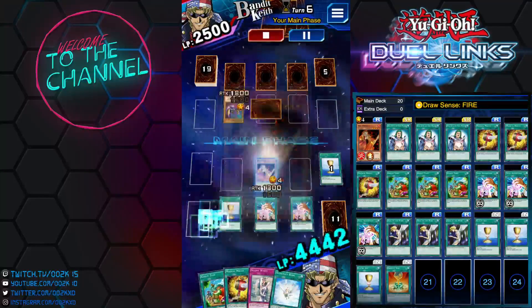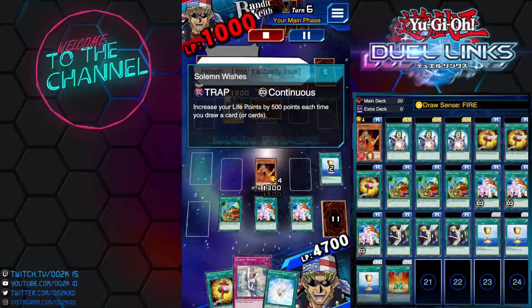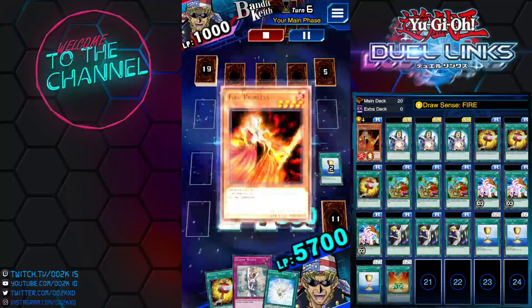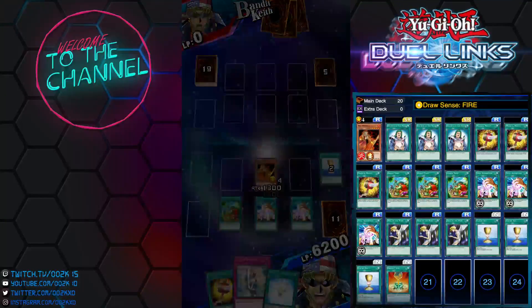I can still inflict 500 life point damage through Spell Absorption, so Cup of Ace is still really good in this deck. I was running Solemn Wishes before but that card isn't that good because it's pretty slow. I decided to not use it and use Spell Absorption instead.